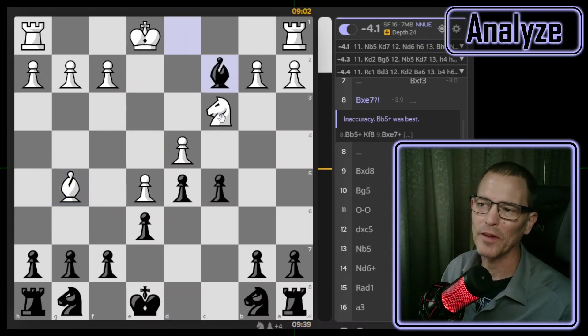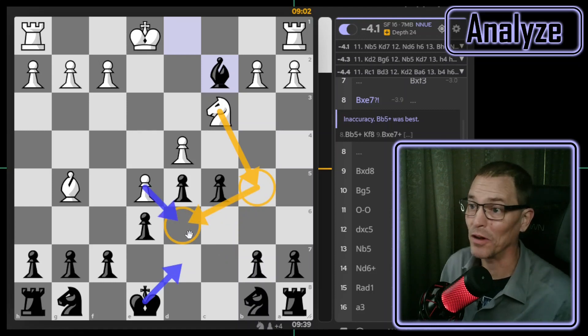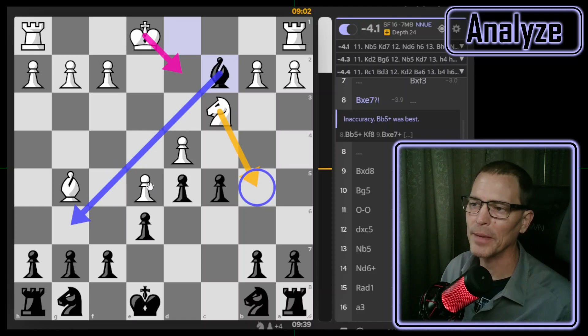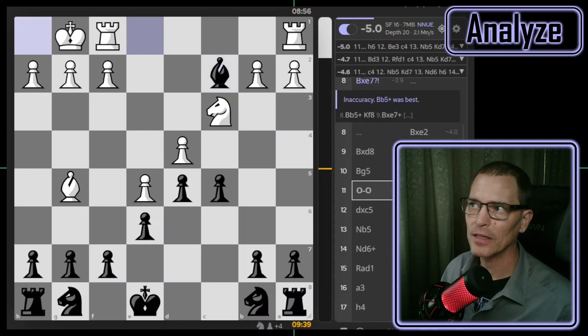They can make me forfeit my right to castle anyway by playing knight to b5 because they'd be threatening the fork, so I would have to bring my king. Once I did bring my king, they wouldn't be threatening that anymore, but they could plant their knight on d6 where it would be stuck for a long time. I'm surprised that after knight to b5, the second best move Stockfish suggests is king to d2 coming after the bishop. But my opponent wanted to connect their rooks, so they castled, which takes us to minus five.